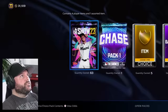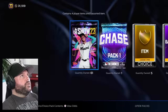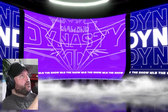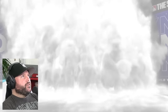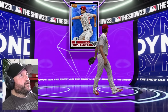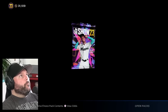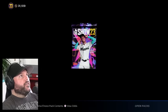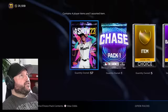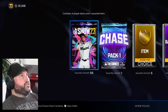64 standard packs left and still one chase pack — chance to pull another chase pack would be exciting. Here we go — it's a darn purple. This purple player is Aaron Nola. He's going for 6,000? Exactly — called it on the button! I love guessing things. I missed one earlier by 45 stubs and then got Nola exactly right. 57 packs left. I've got to count up these diamonds — it's got to be over 20 now.